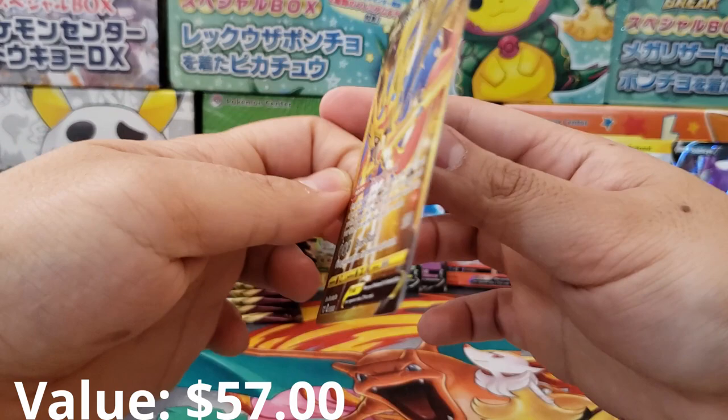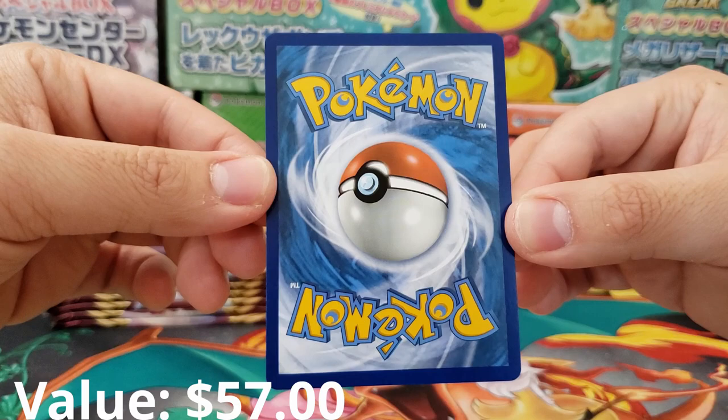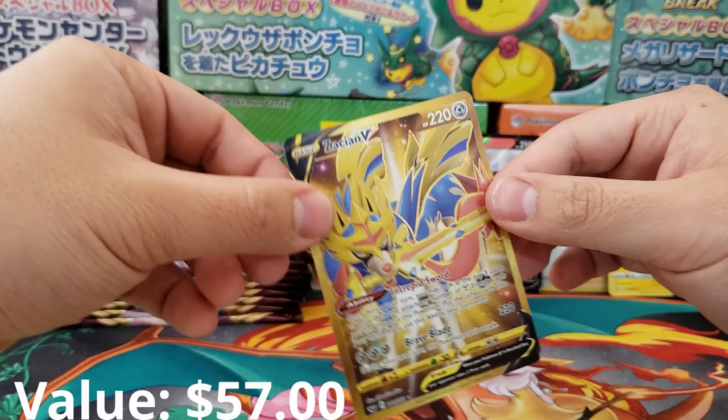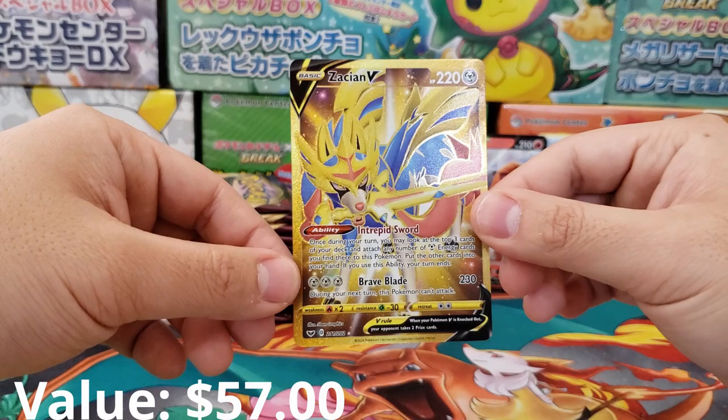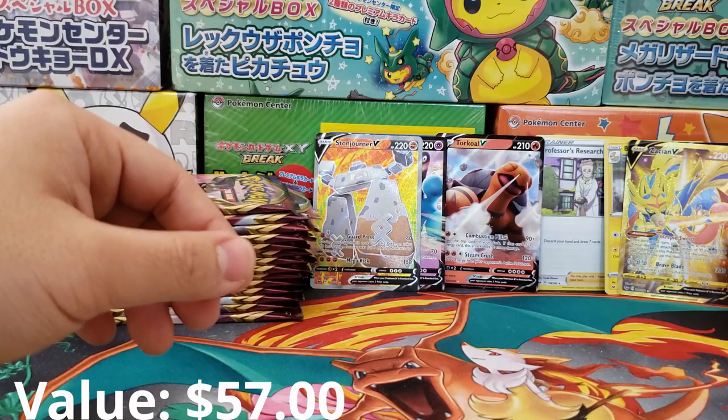Let's check out the back for just a second — what a beautiful background. Perfectly centered, not a single problem with this card at all. It is as mint as can be. When this card came out, people were buying it for $80 or $90. Zacian V Secret Rare — wow, what a beautiful card.